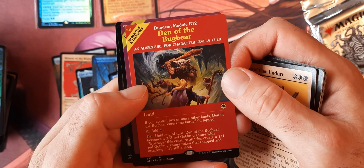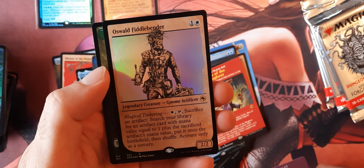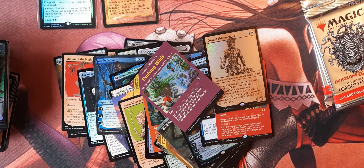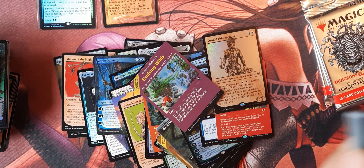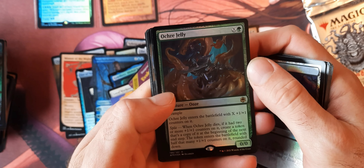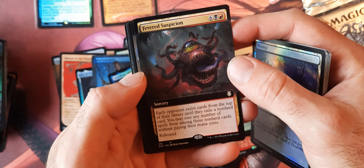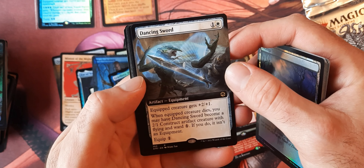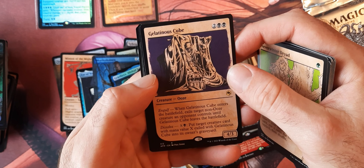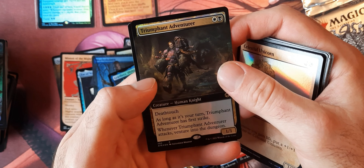I haven't been counting our Mythics here, but Arcane Endeavor. Tasha's Hideous Laughter — doesn't look like anyone's laughing in that picture. And then we got another Dungeon token, and another one — this time a Foil. And then homeboy there — Oswald.